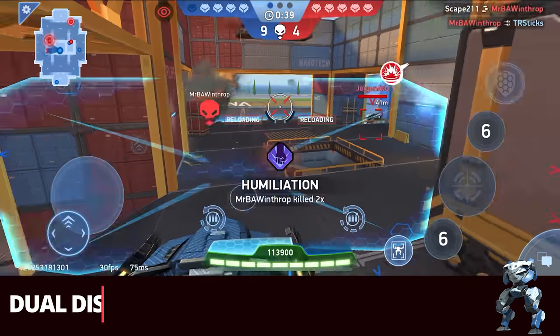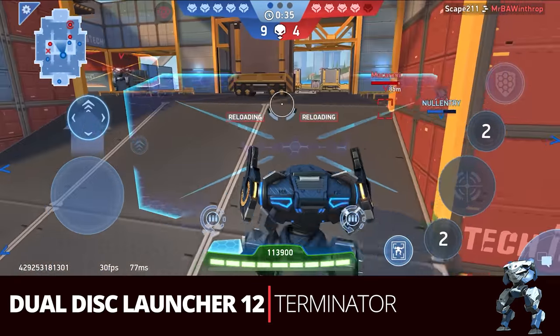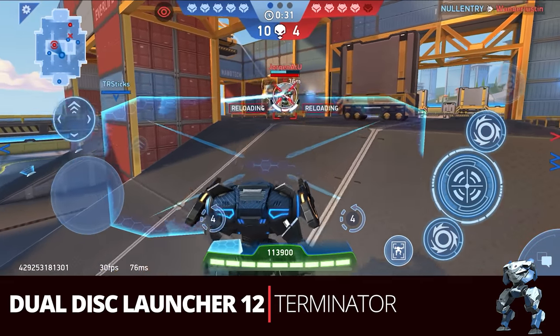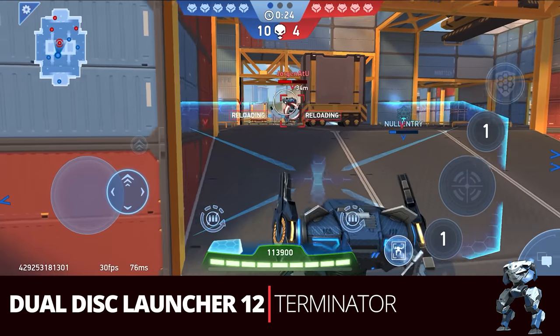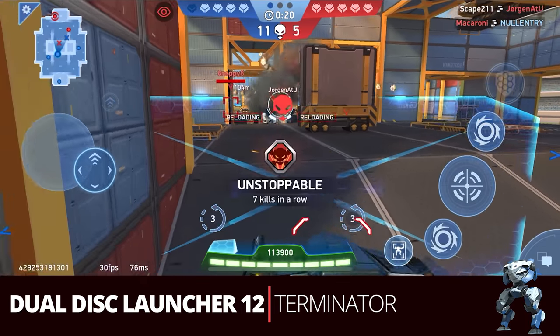Back to disc launchers, we have the dual Disc Launcher 12 build — the terminator. You're going to be able to chase down your enemies with the dual 12s' energy set. With that range, that AOE, and the ability to curve against your targets, there's not a whole lot of enemies that are going to be able to run away from this Ares build.